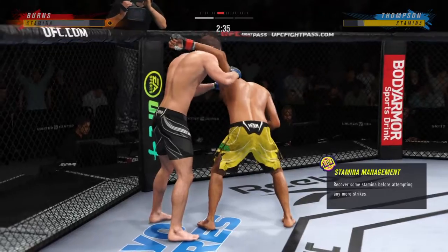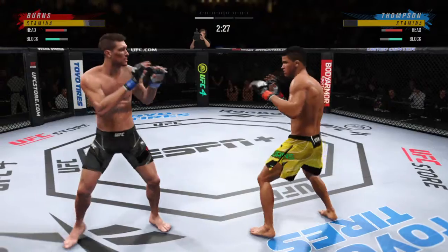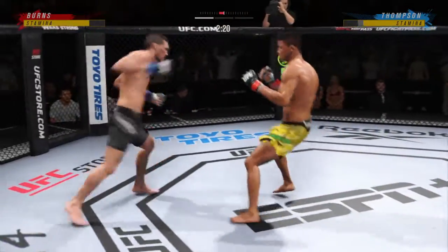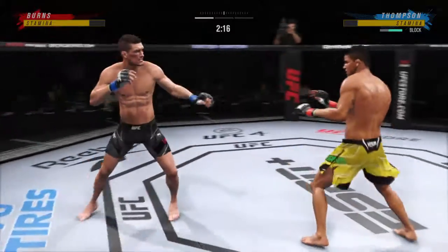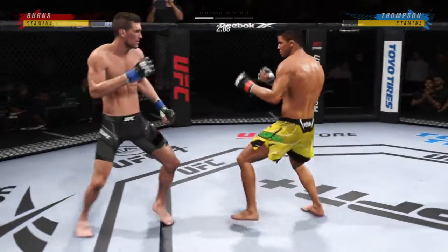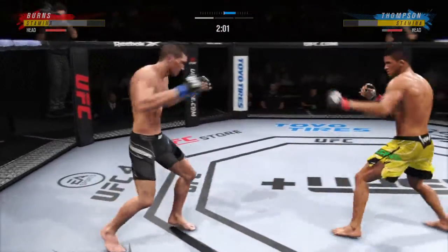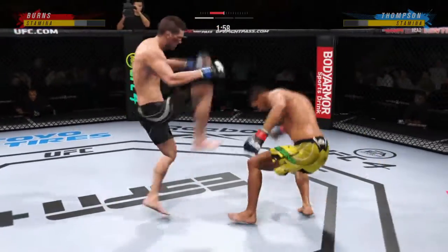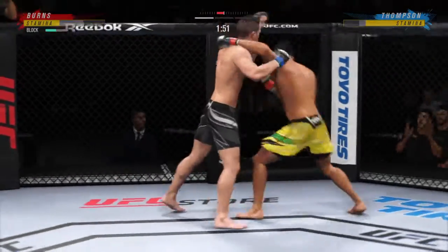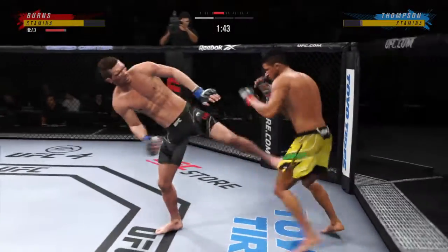Stuffs the takedown without issue. Whiffs on the straight right hand. Head kick lands — and he connects there. His hands look good. So fast, this guy has tremendous hand speed. Nice jab. Stuffs the takedown, no problem. He tags him with the straight hand there. Beautifully done by Thompson.